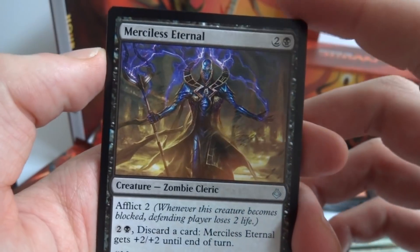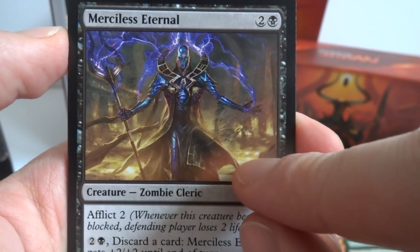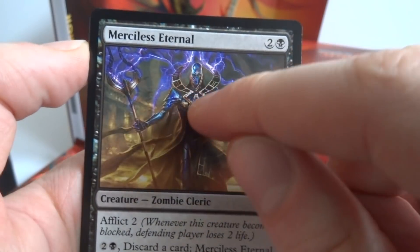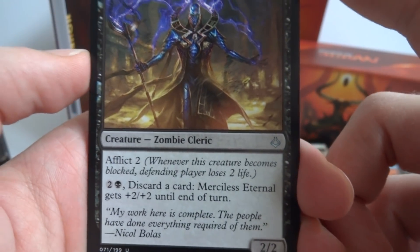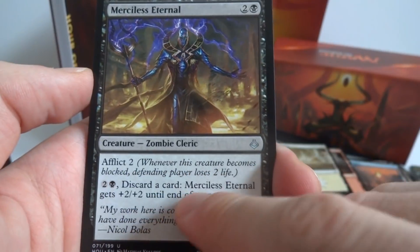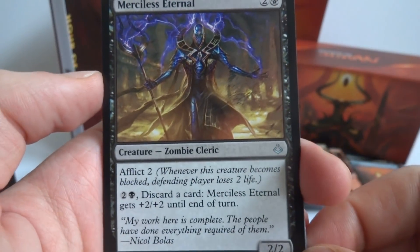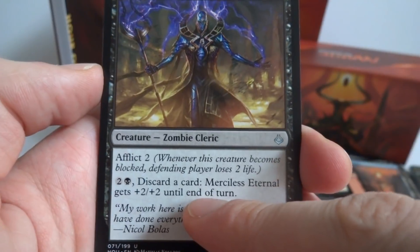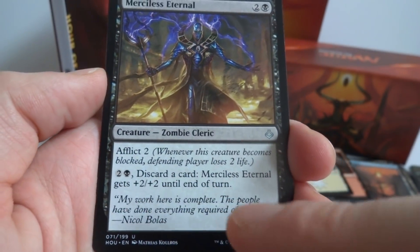Next is Merciless Eternal — a two and a black, 2/2 zombie cleric with Afflict 2: whenever it becomes blocked, the defending player loses two life. And for two and a black discard a card, Merciless Eternal gets +2/+2 until end of turn. So if you want to boost it and have cards to get rid of, you could pay six mana total and make it a 6/6.